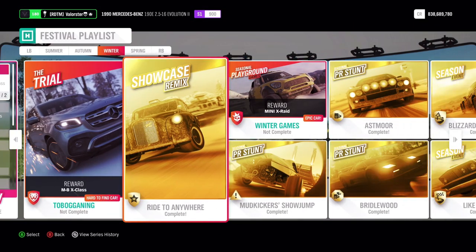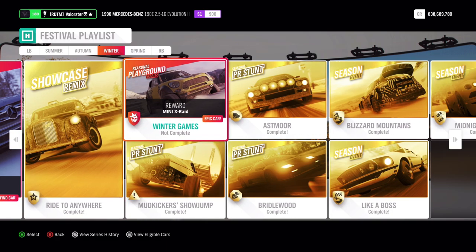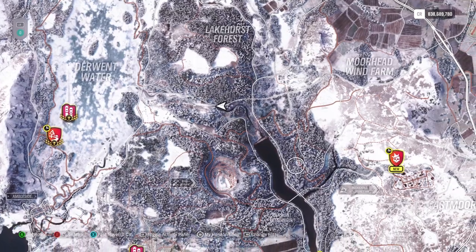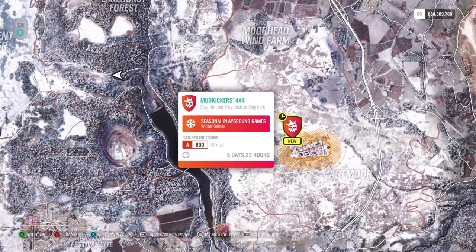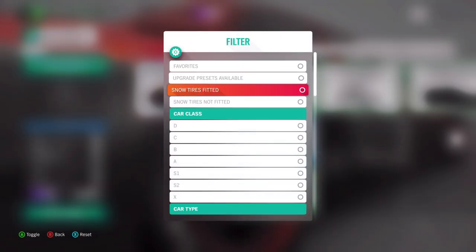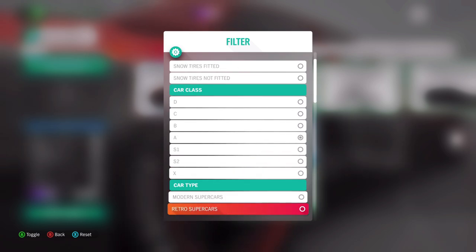Then we have the Showcase — that's the taxi versus the Hovercraft. The Hovercraft slows down at the end anyway. Then for the Playgrounds, you need A800 off-roads.